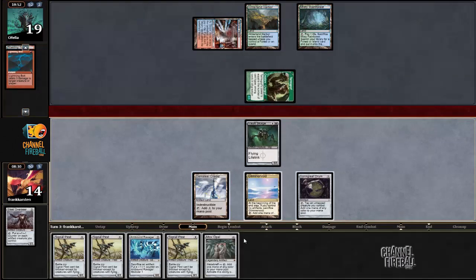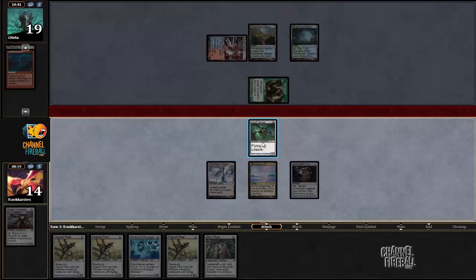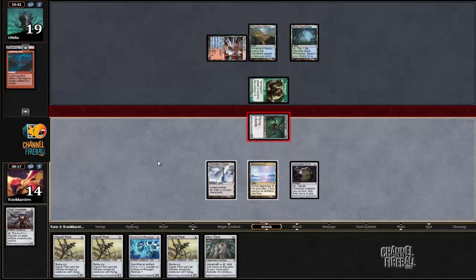Looks like Opal — that's also good. I might as well just attack first. I'm not gonna sacrifice everything to an Arcbound Ravager and put it on Volt Scourge, not when he can have Ancient Grudge or Lightning Bolt or whatever.